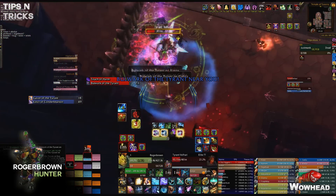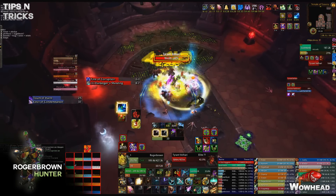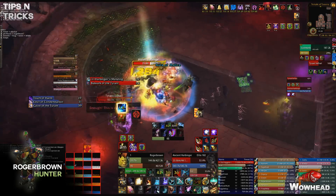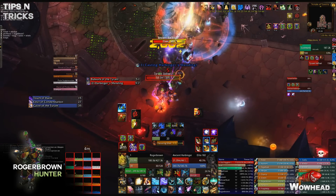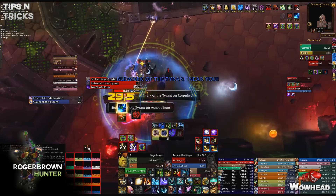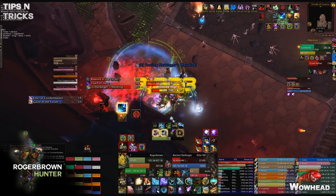A couple of tips and tricks: because tank damage is so high, Warriors with Die by the Sword are great at the start of phase three. Have the Warrior taunt the boss toward the cross and tank it until Die by the Sword is about to expire, then the tanks take the boss back before it hits the Warrior. There's a WeakAura linked in the description — just make sure to change the Warrior's name to your guild's Warrior.